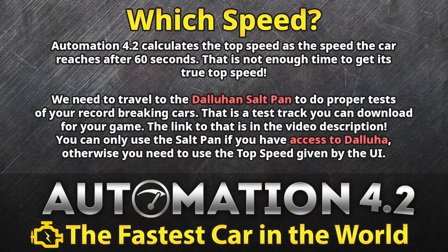But what speed do you use — what actually counts? In Automation 4.2 top speed is calculated as the speed reached after 60 seconds of full throttle, which isn't the most accurate measure for land speed record runs. That's where a twist comes in: we travel to the Dallua Salt Pan and Salt Flats to do proper tests of your record-breaking cars. That test track can be downloaded and I've linked it in the video description. However, if you don't have access to the lure, you need to use the top speed given by the UI — the speed the car reaches after 60 seconds. That's a bit of a handicap.